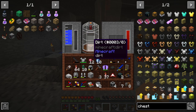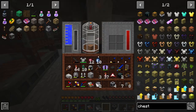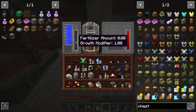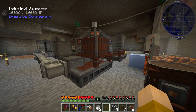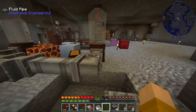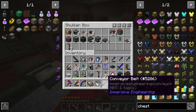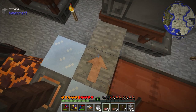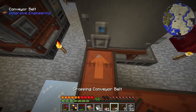Now we just need our seeds, which I should have brought over, but apparently I have a really small brain. The fertilizer goes right here and seeds probably there — that's where the input goes. Before I go grab the seeds, let me quickly throw together some pipe connections. I'm assuming I'll need these to fill it up.